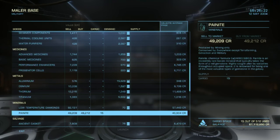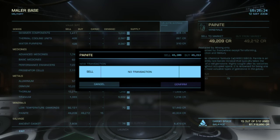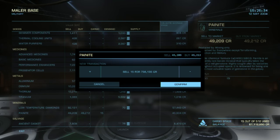Panite is worth 49,209 here. I have 15 units for 738,000. I think I had a little bit more panite than last time I did a mining operation, but this was just for fun and everything's pretty much profit anyway.